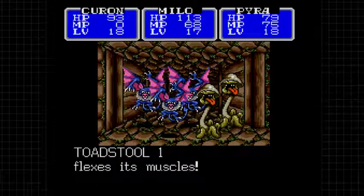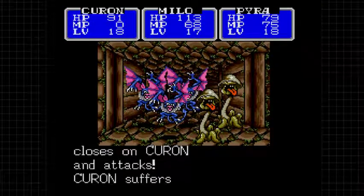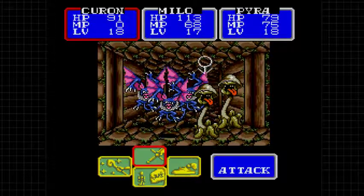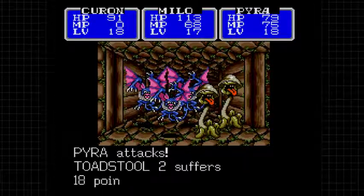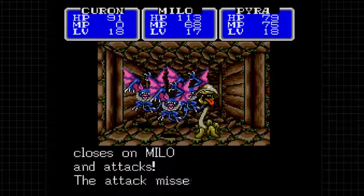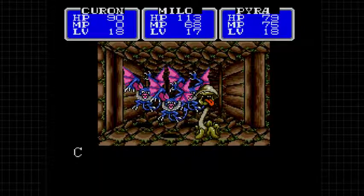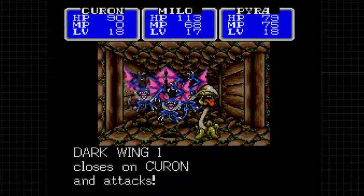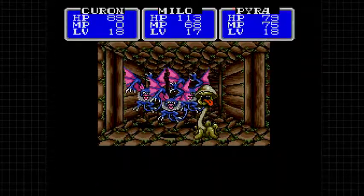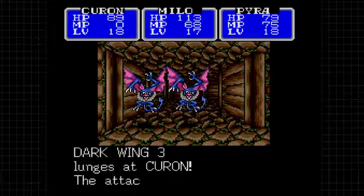It's not so much a hazard as an annoyance - it also causes additional encounters to happen. What's in the box? 50 gold - I'll take it. The sleep is more annoying than the poison. I hate toadstools - not only do they put your people to sleep, they do this whole defensive thing, so they take even longer to kill.